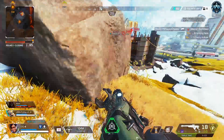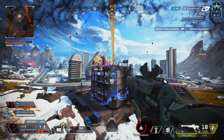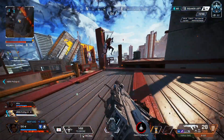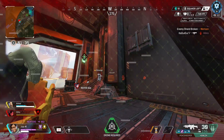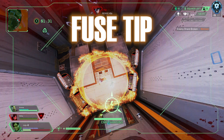A lot of legend abilities pair really well with Crypto's EMP. A good example is Revenant's Death Totem — paired with Crypto's EMP and coordinated with your team, it can be a really deadly combo. You can also pair Crypto's EMP with Fuse's ultimate to ruin a Gibraltar's day. Quick Fuse tip: if you aim Fuse's ultimate at the top of the Gibraltar bubble, it will completely surround the bubble and trap the Gibraltar inside.